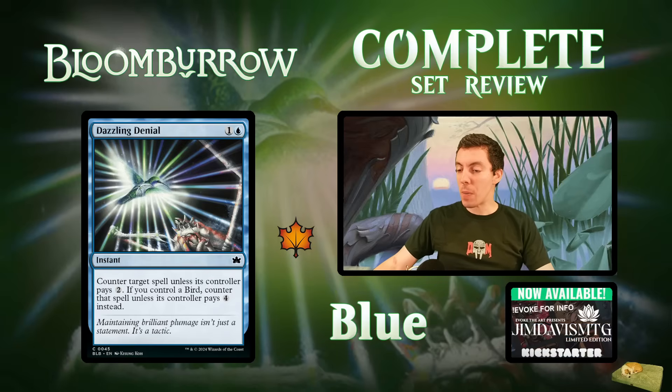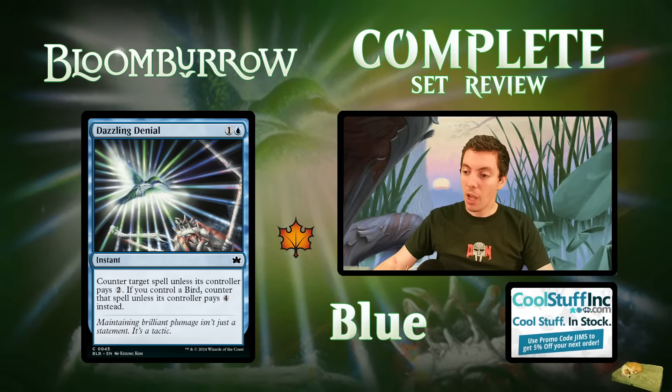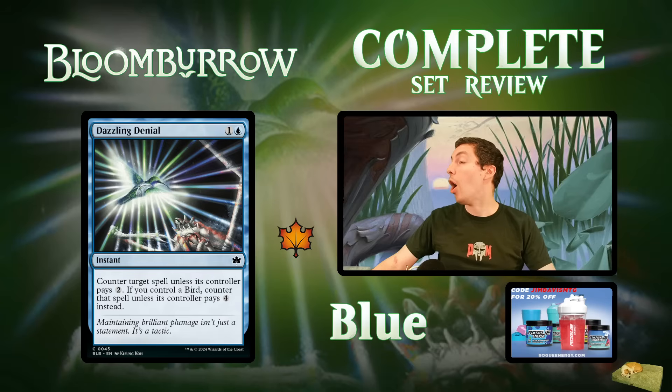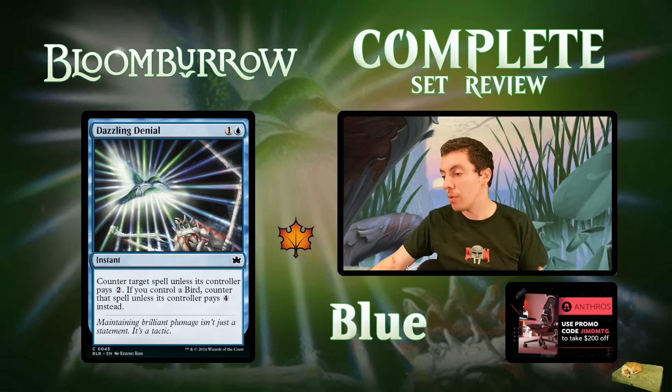Dazzling Denial: a two-mana counterspell — it's Quench — can't let's pay two, but if you control a bird it can't be paid for four. There aren't a ton of birds in this set, but if you are playing birds this card is obviously excellent. Lofty Denial was very similar but with can't-let's-pay-one and four if you had a flyer — this is a lot better. It's similar to Make Disappear and could see constructed play for sure. Can't-let's-pay-four for two mana is otherworldly good. Definite constructed potential if there are enough birds.